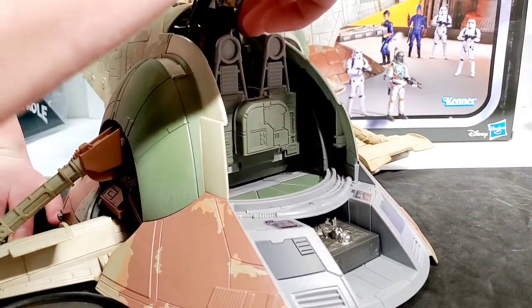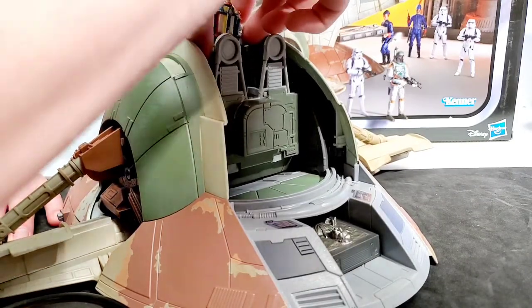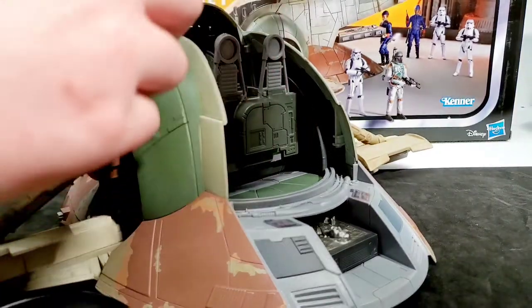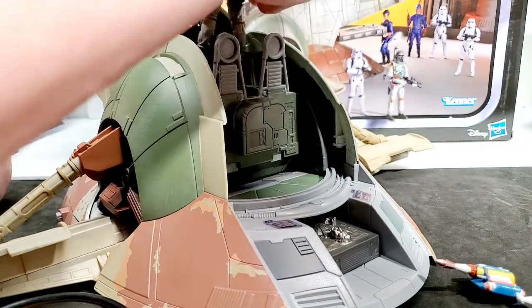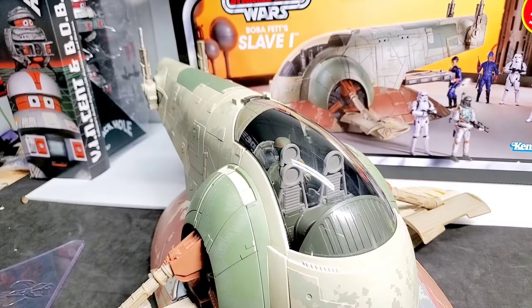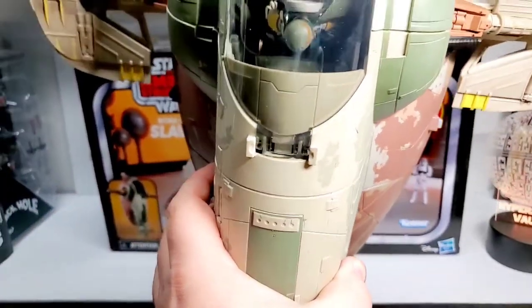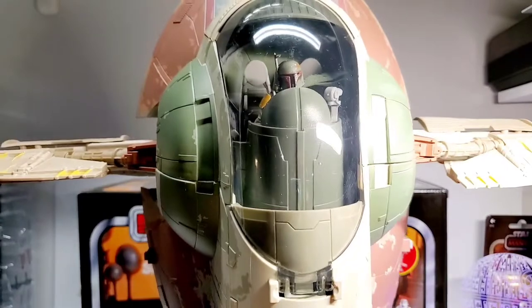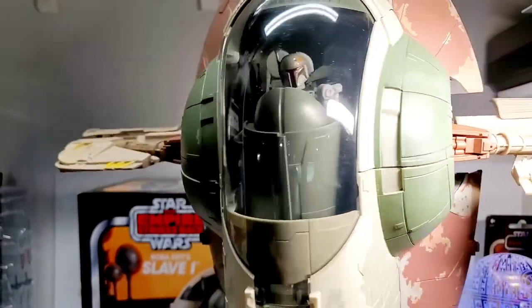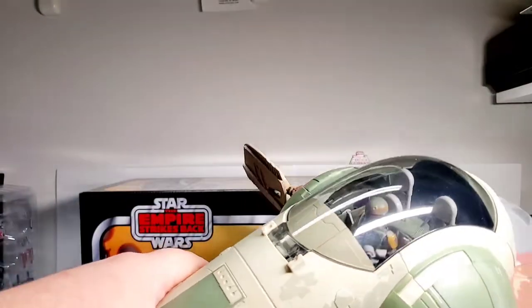Now we're going to check that Boba Fett fits in the cockpit. As the Slave I ship has a rotating cockpit that goes from landing to flight mode, you have to remove the jetpack from his back first. It took a lot of finagling but we finally got the figure in there. Just to demonstrate — the cockpit rotates up as it goes into flight mode, giving Boba Fett a clear view of his flight path, and rotates back down as it returns to landing mode.